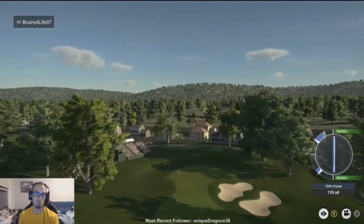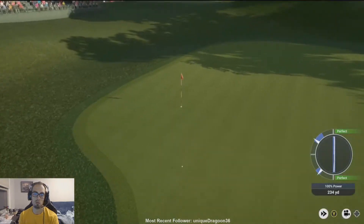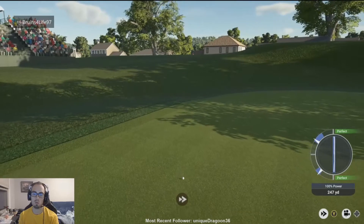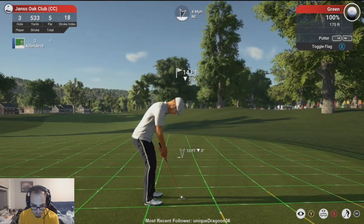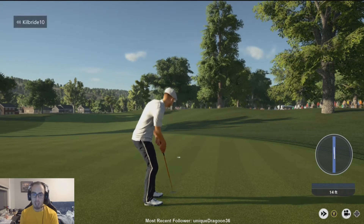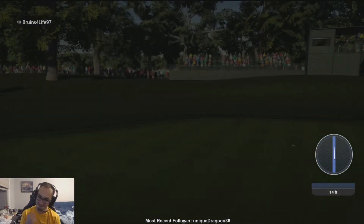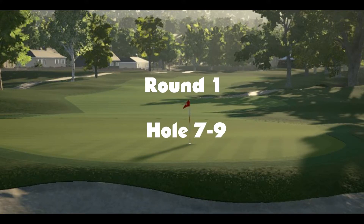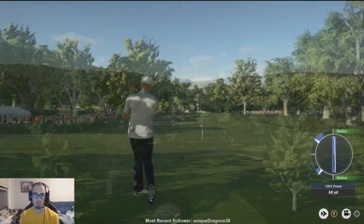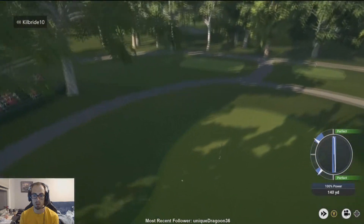One of the big differences this week would be the reachable par fives, even for pro clubs. The first one determined is this third hole, as seen here, which I will take advantage of for eagle. Due to this, we would see lots of very low scores — this course was wide open and set up for low scoring.